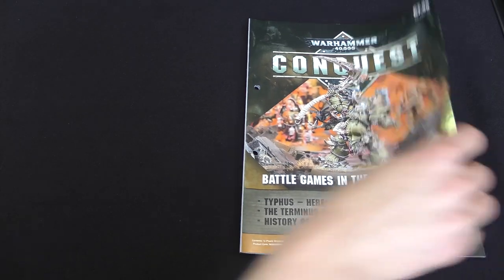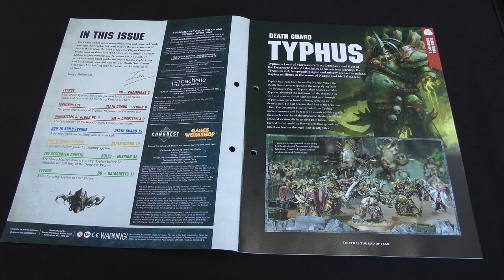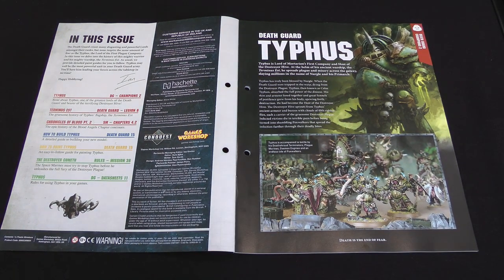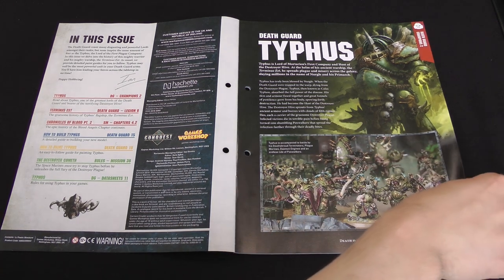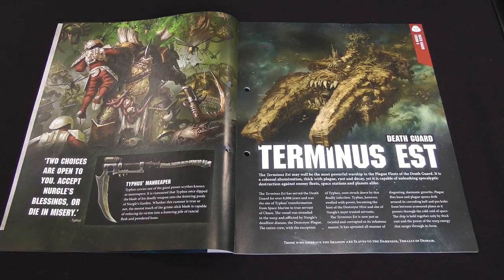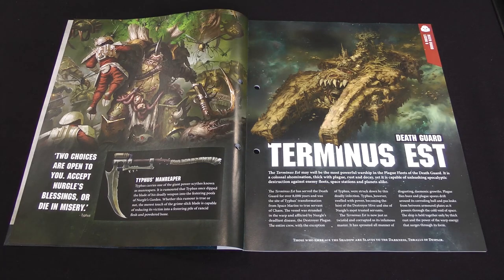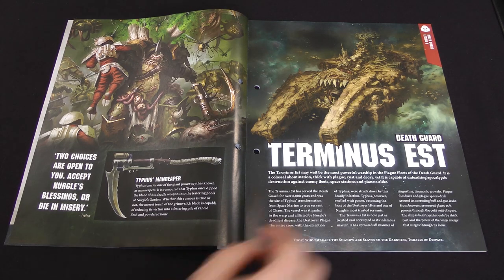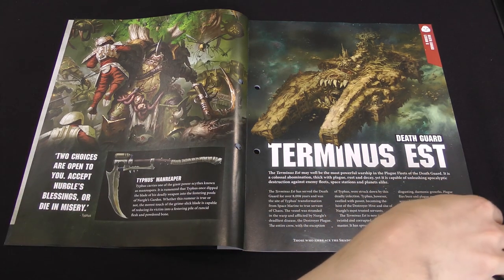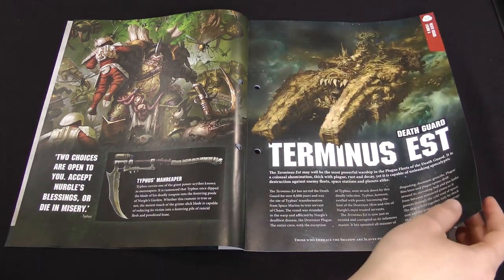Having a look inside the issue, we've also got the background of Typhus himself. He's the Lord of the First Company of the Death Guard and host of the Destroyer Hive. He's been active for a good 10,000 years attacking the Imperium. He was once known as Kalas Typhon, First Company of the Death Guard Legion in the days of the Horus Heresy. There's also stuff about his ship, the Terminus Est, which used to be a glorious Imperial warship but is now all nurglefied and disgusting.